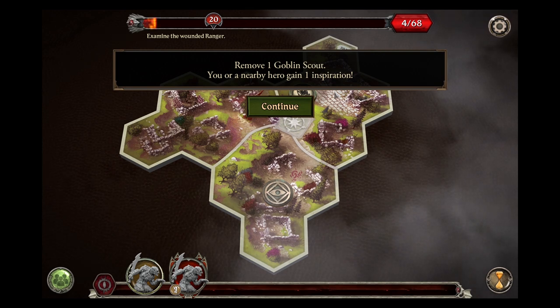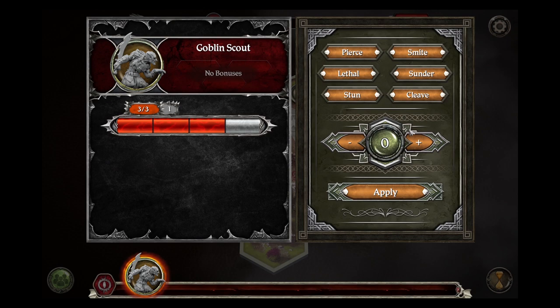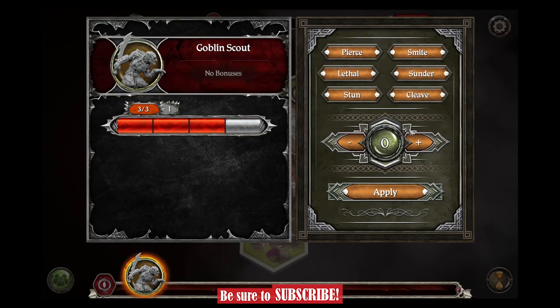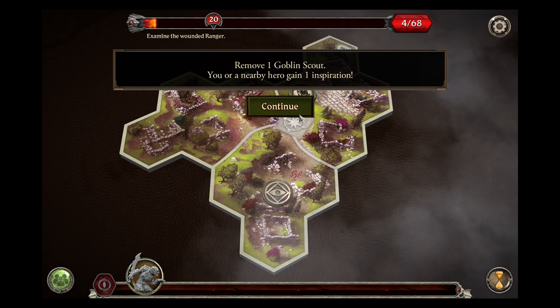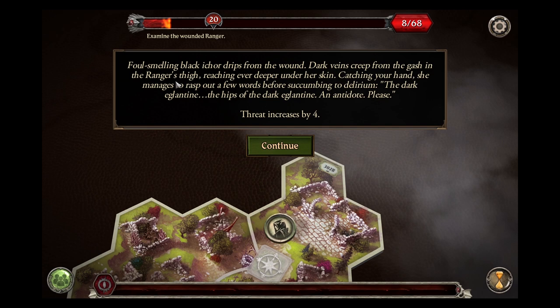We will let Gimli get the inspiration because he is going to do another attack. This guy just has one armor and three health. We know he has one success on top, so we have two successes and will use that to get six hits. We will let Aragorn get that inspiration. For Aragorn's turn we will interact with this token. The ranger's skin is clammy and her head rocks weakly back and forth. We will examine the wound.